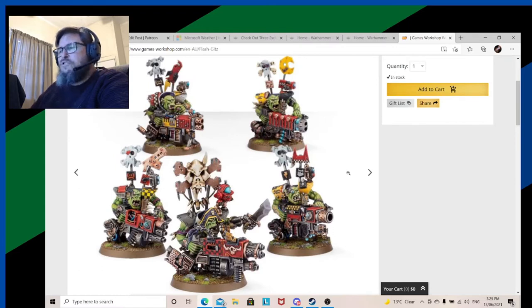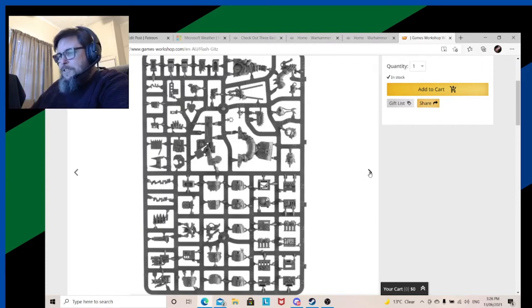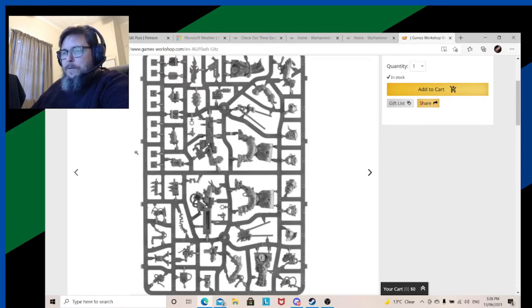It's a shame the Flash Gitz don't play well on the table, because they're a beautiful looking kit and I do love them. So many extra bits to play with — I have so many leftover bits. The sidearm gun with the dagger is just beautiful, and I've always liked the boss pole with the boot. You can make different types of guns that don't make sense if you don't follow the instructions, and you come up with great creations. There are all these glyphs — you don't have to put them on boss poles; you can use them on other vehicles and buildings. I don't mind the pirate motif in this instance.